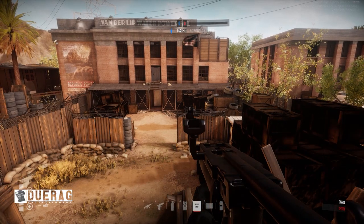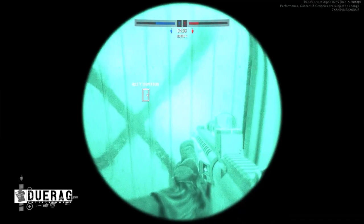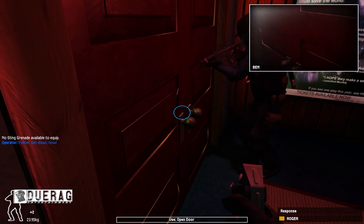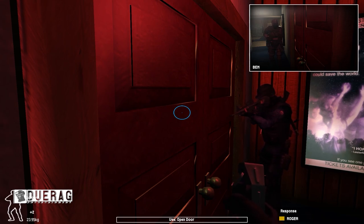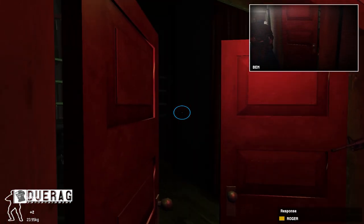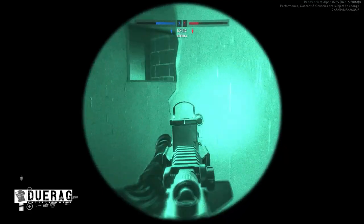I wouldn't be opposed to it if they just put it at the top right. I'd honestly think that would be a better choice than pulling out the tablet, because the tablet is kind of tedious — you basically drop your weapon to pull out a tablet to see where your friendly is, and I almost never use it. Whereas in SWAT 4, I'd just click a button, have my buddy's screen at the top right, and flip through it whenever I wanted while still having my gun out. I could suspend my disbelief on this, since I already do that with the Opti-1 and C2 and lockpicking doors.